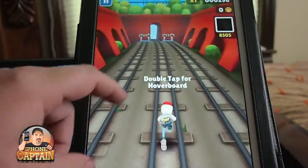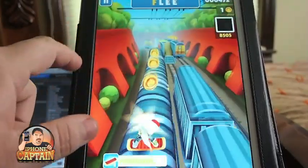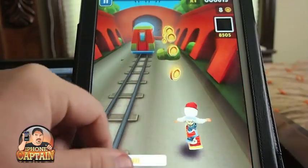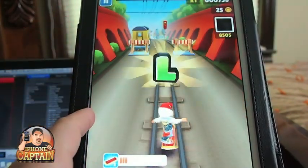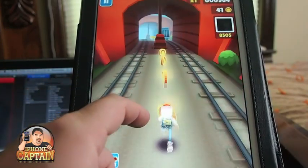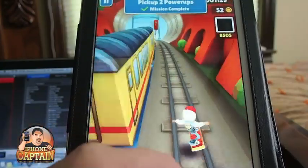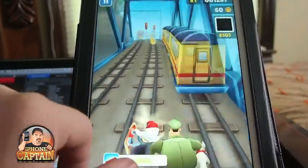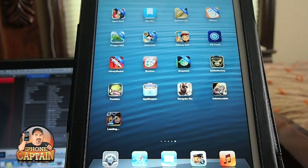When you get up here you can collect coins, and double tap to get on the hoverboard. When you're on the hoverboard you can jump a lot farther and go a lot faster, but you can still go underneath obstacles. I've played it quite a bit — I'm pretty good at this game. Subway Surfer — you definitely want to check it out.